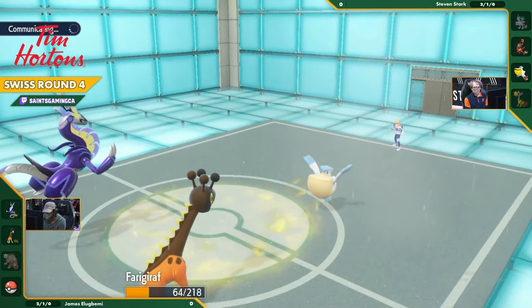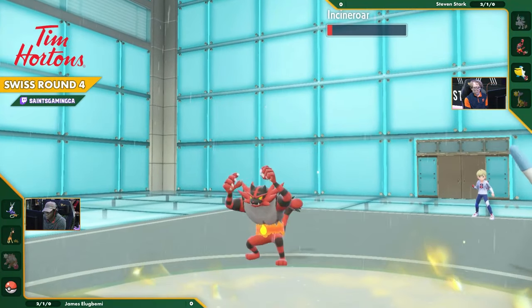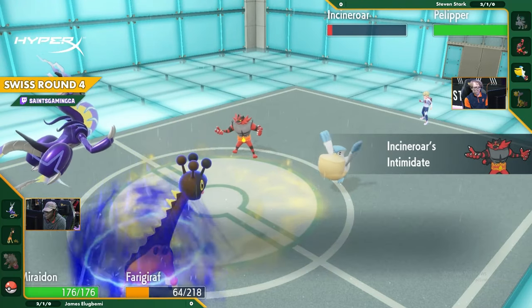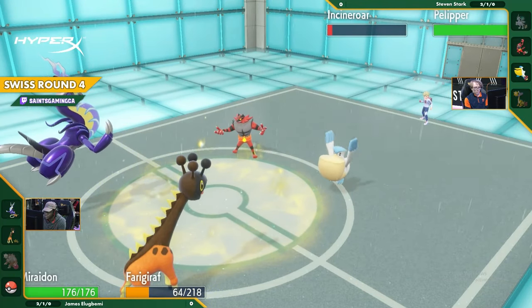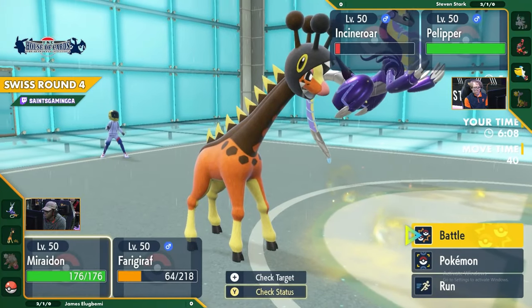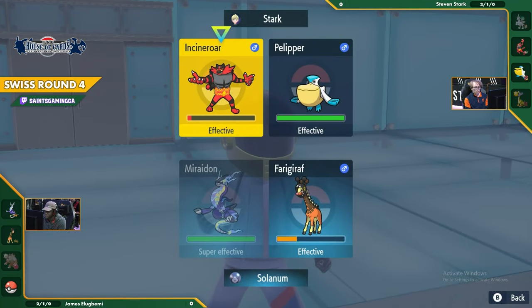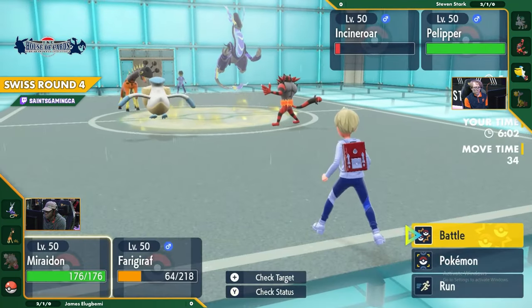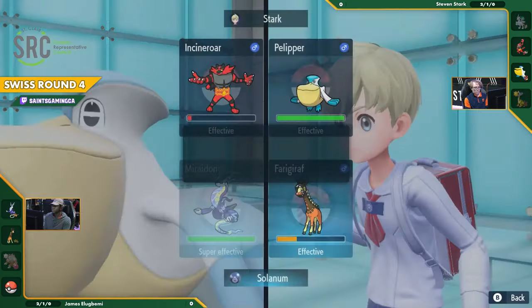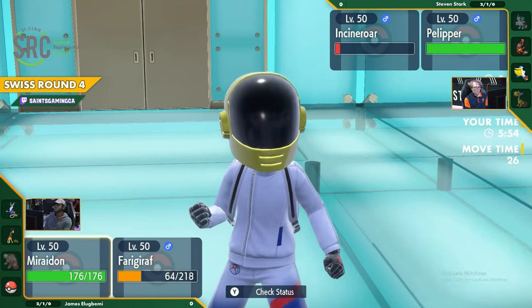Maridon is not a Pokemon to overlook. Ferrigarath took that Weather Ball better than Ursaluna did - Ferrigarath is a tankier Pokemon. I wouldn't be surprised if we just see the Maridon do an Electric type move or just Draco Meteor again into the Pelipper. Ferrigarath cleans up the Incineroar. It does have Fake Out however, so you could see some play. I think you do want to switch out your Maridon though - being locked into minus two for Draco Meteor now.